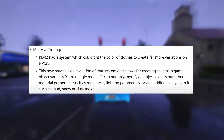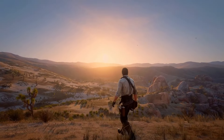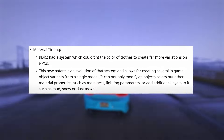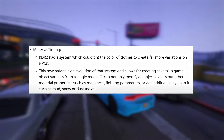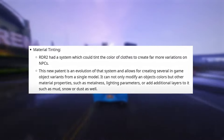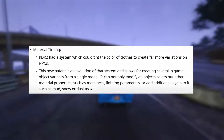To combat this, Rockstar is introducing material tinting. RDR2 had a system that could tint the color of clothes to create far more variations on NPCs. This new patent is an evolution of that system and allows for creating several in-game object variants from a single model. It can not only modify an object's colors, but other material properties such as metalness and lighting parameters, or add additional layers like mud, snow, or dust as well.